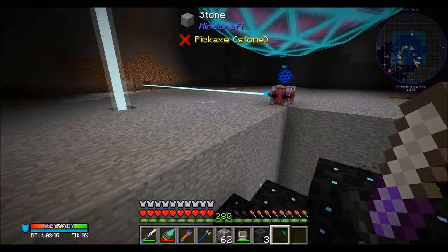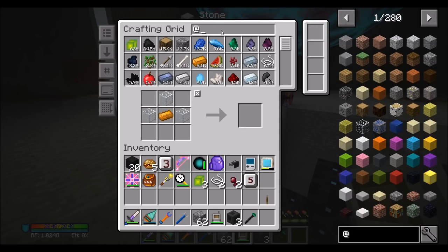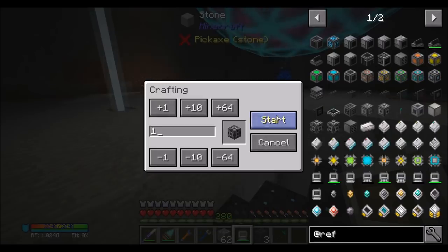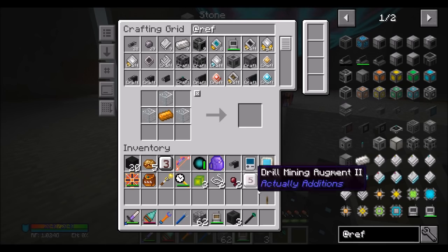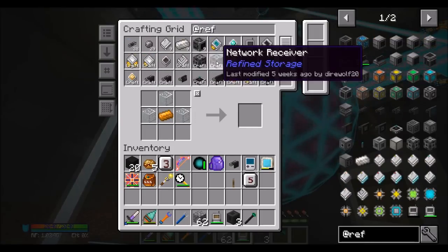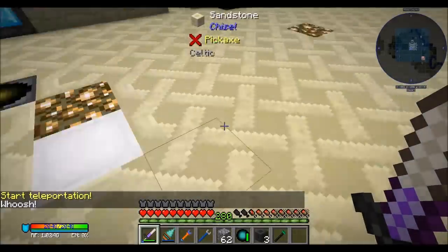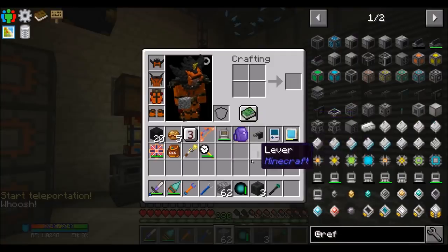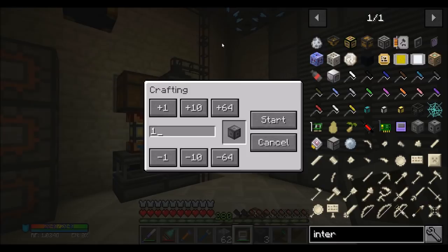In terms of getting the resources out of here, I might want to just make a nice little wireless setup. So let's get a Network Transmitter - network transmitter, network card. Because all this does is cost power, and that's something that I have a lot of. So that's crafting, getting all the things. Let's start thinking about how we're going to make this room look nice. And I'll probably also want an interface.